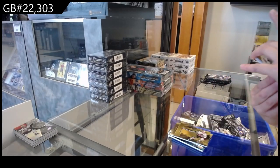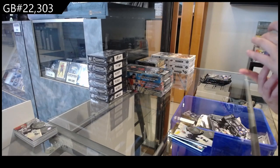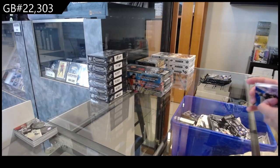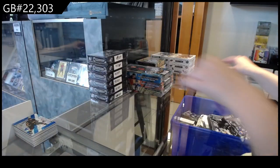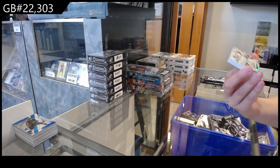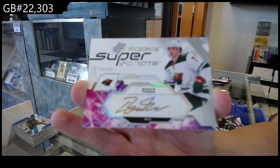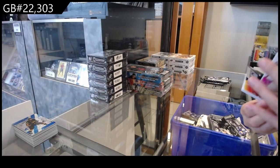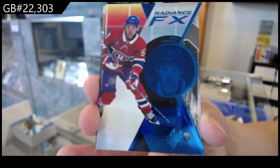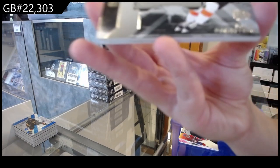A Radiance Effects, numbered to 9.49 of Todd Bertuzzi, and that is for Vancouver. And a Blue numbered to 100, also for Vancouver, of Kuzimenko. We have a Rookie Super Scripps Auto for Minnesota of Brock Faber. A Radiance Effects Blue, numbered to 2.99 for Montreal of Sean Farrell. A Finite of Elliot Desnoye, numbered to 7.99 for Philly.